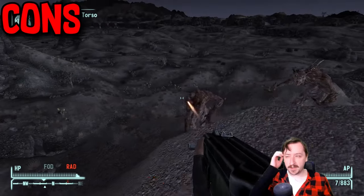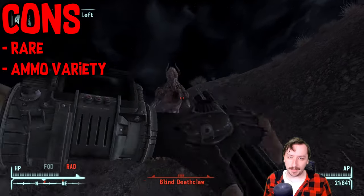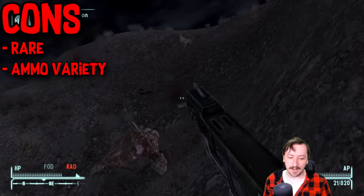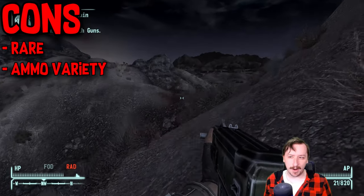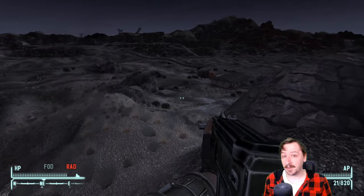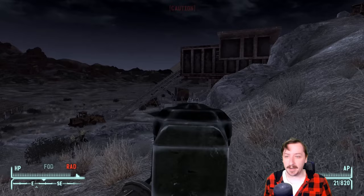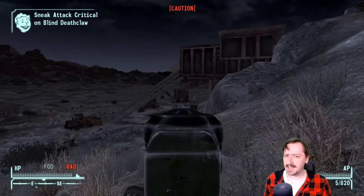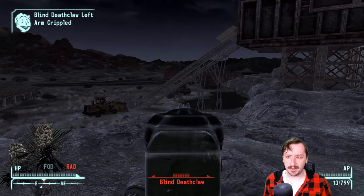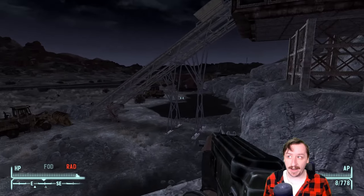For the major cons of the 12.7mm, there are really only two of them. One is that this weapon is fairly rare — there aren't a lot of places to get it and you're probably going to have to buy it. But if you have enough caps, that's not really going to be much of a con. The other con is that it doesn't have much ammo variety — the 12.7mm only gets three different types. They're pretty good types, but it doesn't have any armor-piercing rounds, which would make it better against bigger enemies like Deathclaws. That's not to say it can't take out Deathclaws, because it absolutely can — it just may struggle against more tanky enemies that have thicker armor.